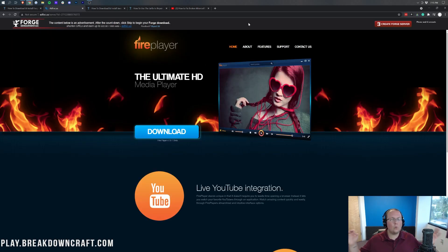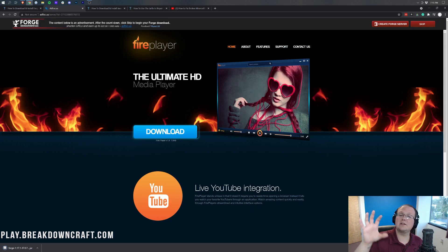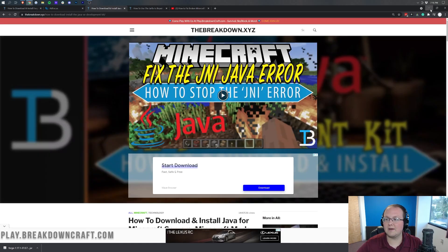That will take you to Adfocus — stop! Do not click anything on this page whatsoever. Once you land on Adfocus, the only thing you want to click is the red Skip button that appears after about 5 to 10 seconds in the top right of your screen. Once you click that red Skip button, Forge will download. As long as it has Forge in the title, you are 100% safe. On Mozilla Firefox it downloads in the center of the screen — you'll need to save the file, same idea.